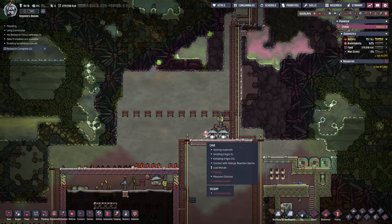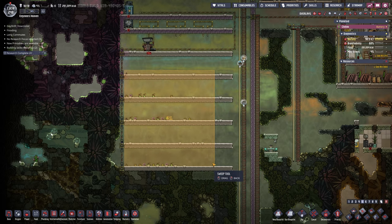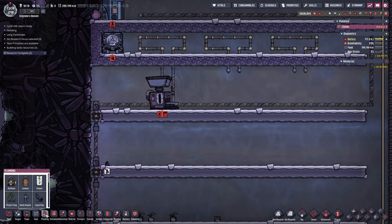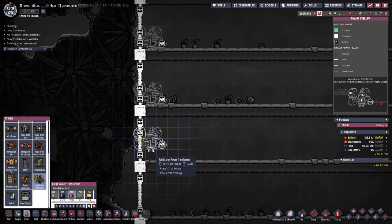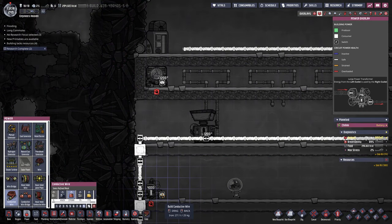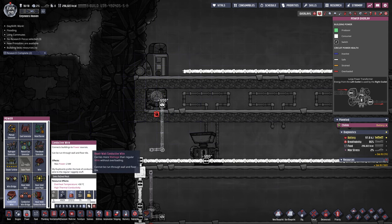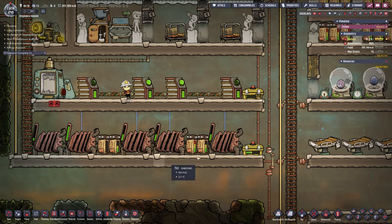Back to the power brick — we have a bunch of chlorine in here, so we put in airflow tiles so the gas can exchange and eventually sink to the floor where the pumps are working. At the bottom we're going to build our coal generators — four of them with one space in between, one smart battery in the middle, heavy watt wire stretching all the way up. We also need a smart battery with automation wire running to all the generators, and four storage bins for coal so we always have plenty.